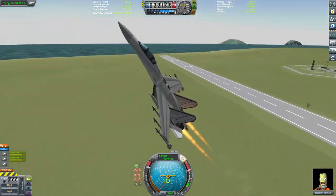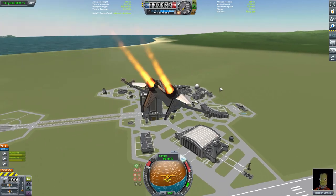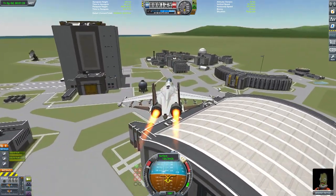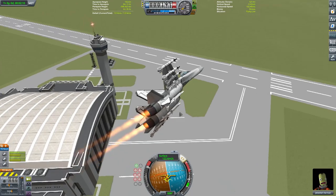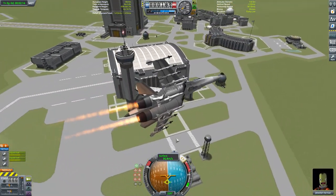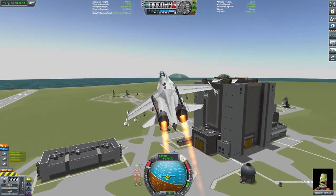Smoothly, I think, is the answer to that one. This is a very nice craft to fly. Maybe a little squirrelly in the roll, but yeah, I do like this one. It's not the most manoeuvrable craft we've seen this season, but by no means is it the least either. It's just about perfect to perform the figure of eights around the VAB and the control tower. So with those formal introductions out of the way, let's see how this thing gets on in combat.